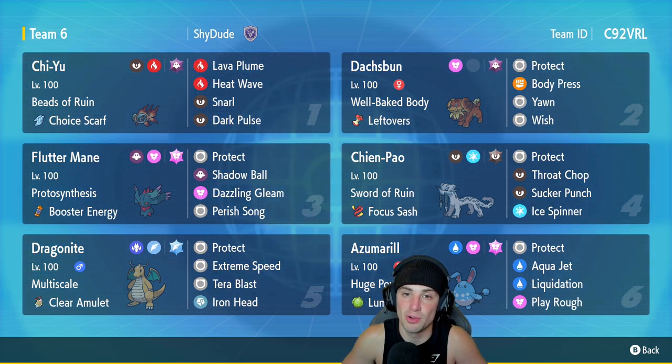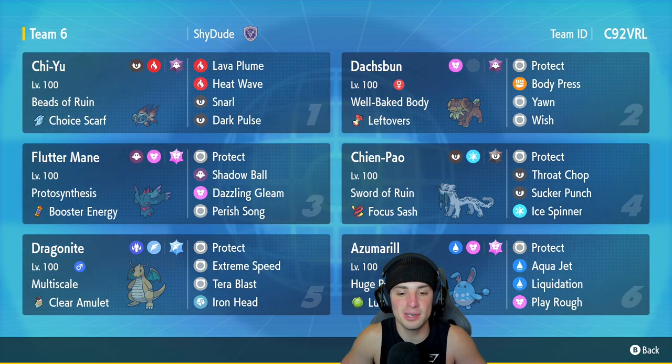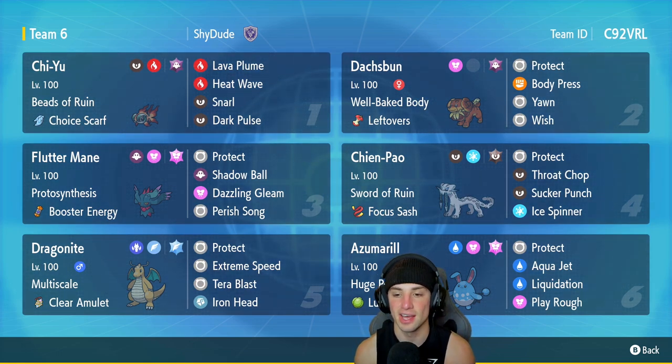You really can't go wrong with this Pokemon when it's built that way. We got Dragonite as our fifth Pokemon with a Flying Tera type — not the normal E-Speed build, but this Pokemon's still rocking E-Speed. It's got Multiscale and a Clear Amulet, Protect, E-Speed, Tera Blast, and Iron Head.